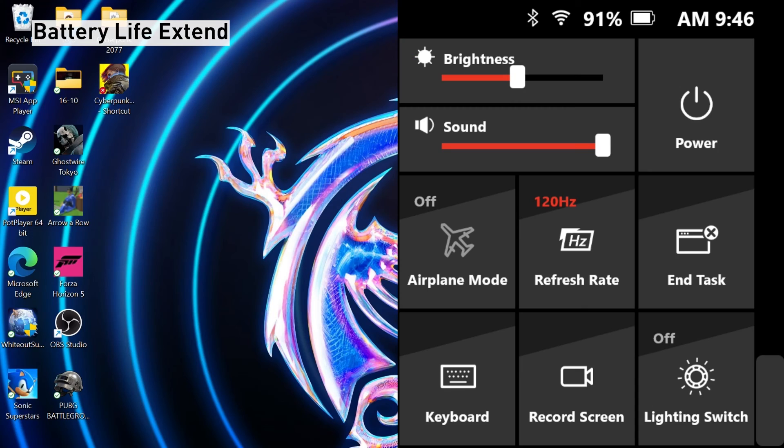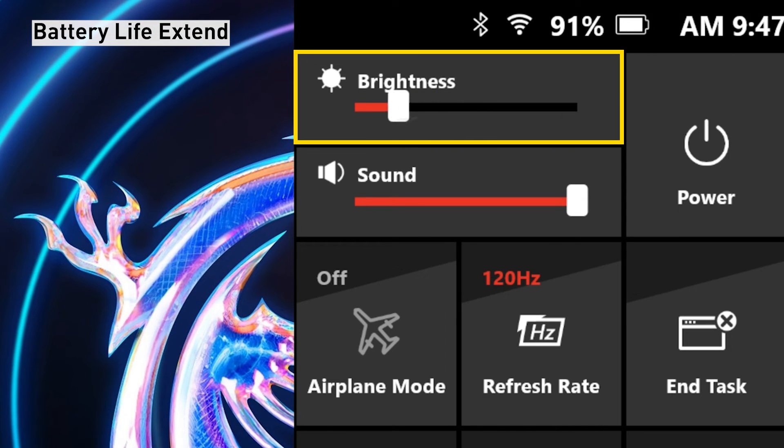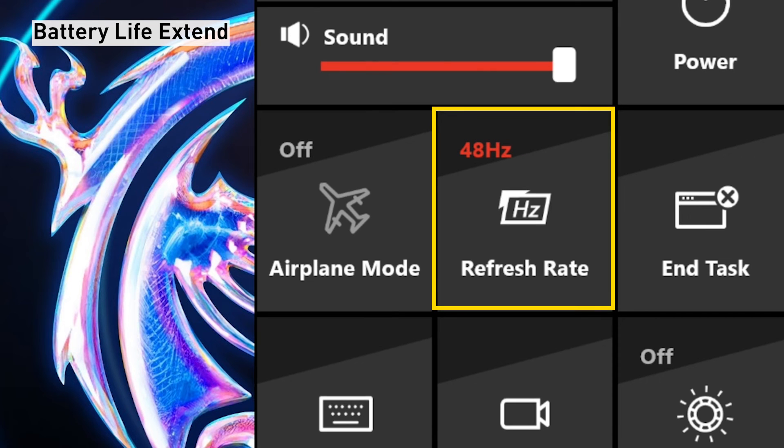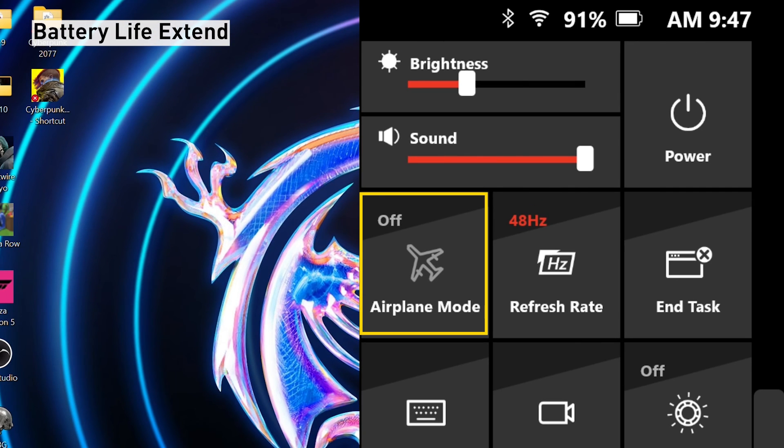Press the Quick Settings button to adjust the screen brightness as you see fit. Choose Refresh Rate to reduce the frame rate to 48 Hz to extend battery life. Finally, activate Airplane Mode if you don't require the Internet, Bluetooth, or other wireless communications.